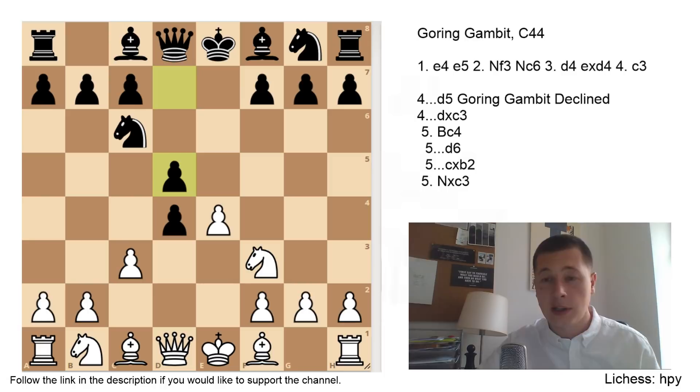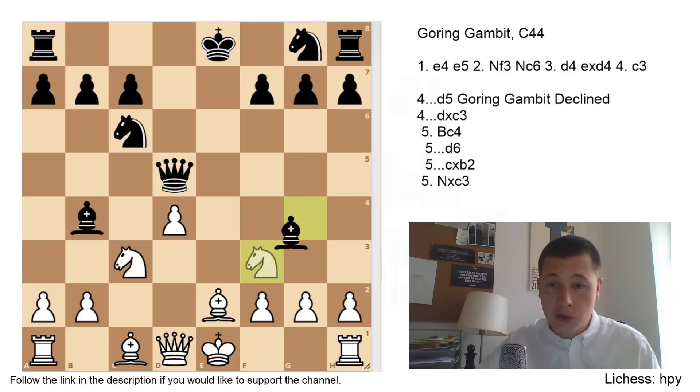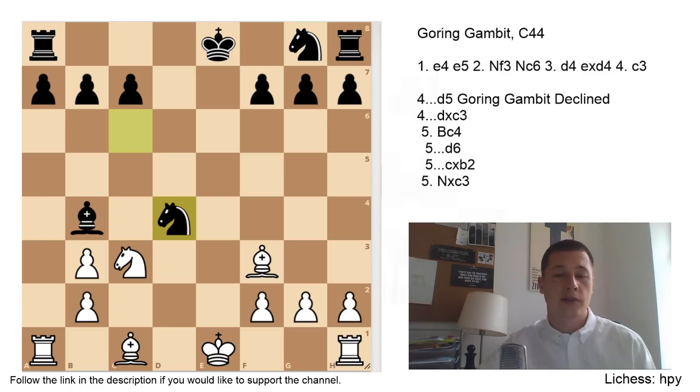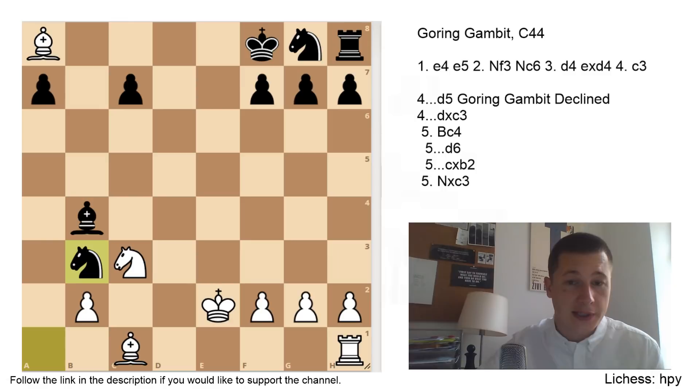After c3, let's go over the declined variation once more. If you want to play the declined variation, which I prefer: exd5, Qxd5, cxd4, Bg4, Be2, Bb4 check, Nc3 — and remember, Bxf3, Bxf3, and remember not to take the pawn — you will lose the game — so Qc4. You can expect Qb3; Bc6 is simpler and should be a draw. After Qb3, take, take, and play Nxd4 — go into this forcing line. You will be a pawn up, and White will have slightly better pieces. It's playable for both sides and the outcome is pretty uncertain.